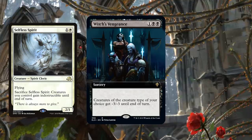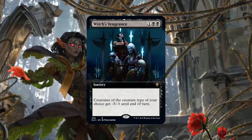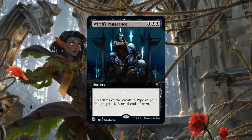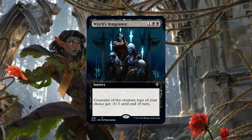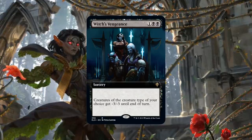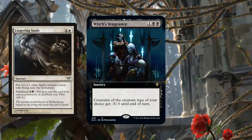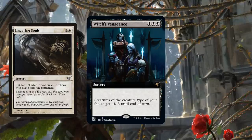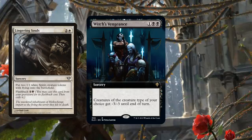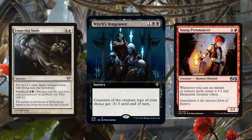This card is definitely going to be in the conversation for Modern sideboard slots. You mentioned humans, elves, spirits, merfolk — goblins have made a kind of comeback since Modern Horizons came out. There's a lot of tribal decks floating around, and Witch's Vengeance is one of the best sideboard cards. Minus three, minus three is mostly enough to sweep away the early game threats of those tribes. It also has extra flexibility: if you run into a Lingering Souls deck, it's not the worst thing to use this to get rid of four Lingering Souls tokens, which is really annoying for some decks like Jund trying to one-for-one removal people. Or against Young Pyromancer going wide with elemental tokens — Witch's Vengeance is a nice comeback card.